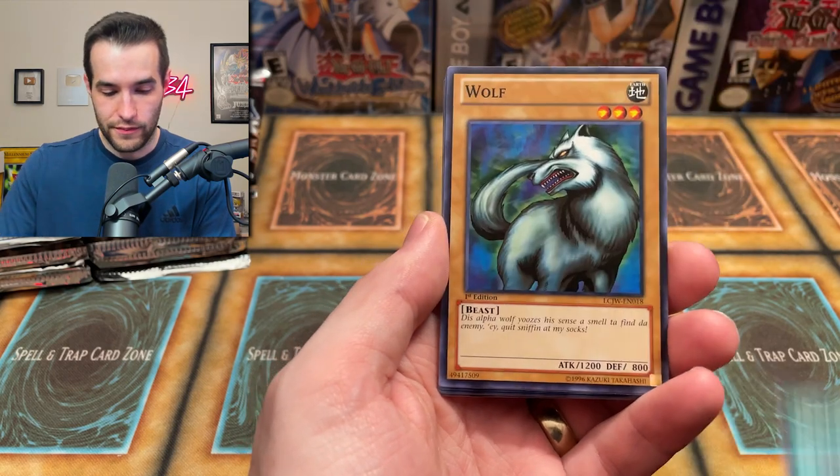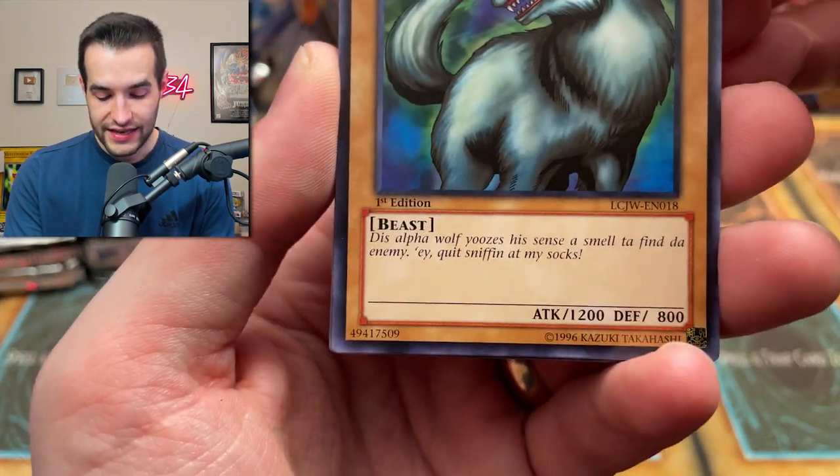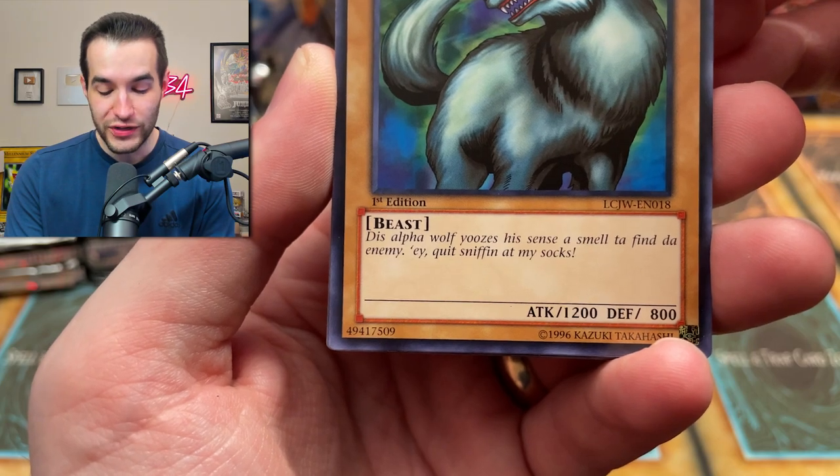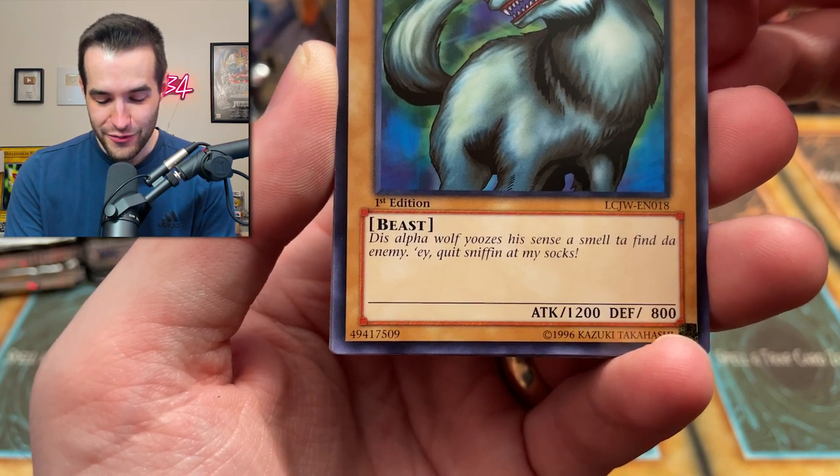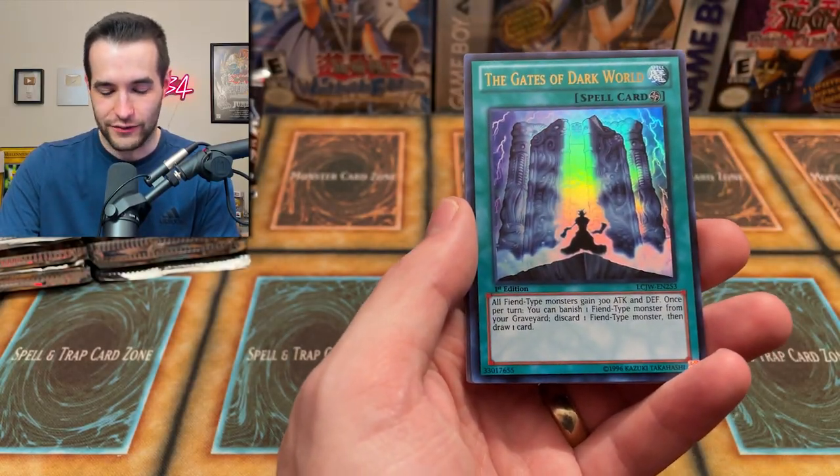Salamandra — very cool. Wolf — oh wait, this one has a Joey text: 'This alpha wolf uses his senses of smell to find the enemy.' And then Joey's response: 'Quit sniffing at my socks!' It has him talking to the wolf — that's amazing. Jinzo. And we got another Gates of Dark World. Saber Source — I see normals and I think they're good, but they're not.